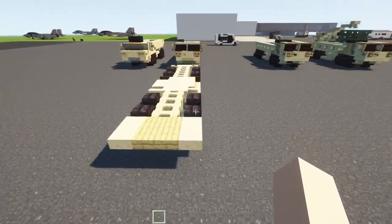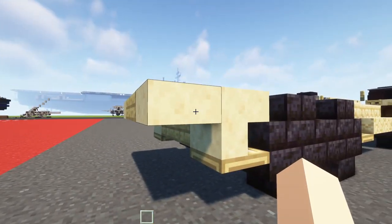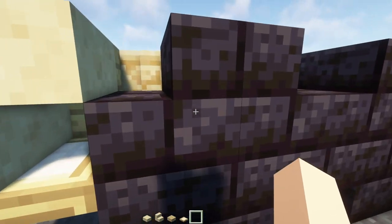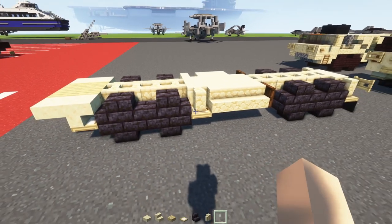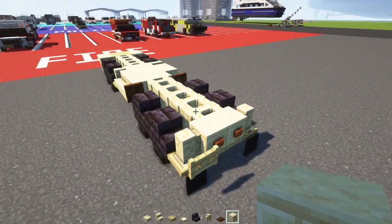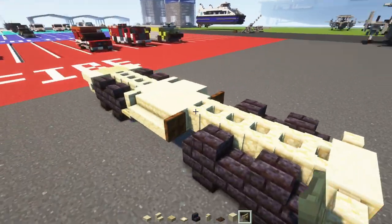Alright, let's get started on the chassis. First we'll grab some materials: smooth sandstone slab, stairs, a birch slab as well as a trapdoor, polished blackstone brick stairs, sandstone wall, dark oak trapdoor, and then cut sandstone block as well as a birch fence gate.